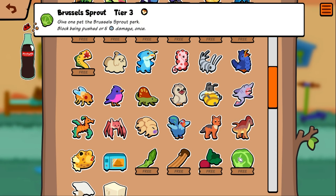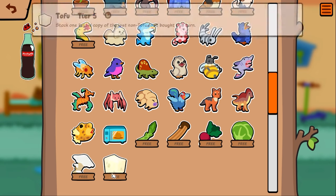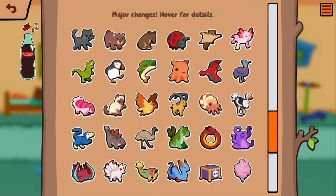Brussels sprouts — blocks being pushed or five damage once. That's a good counter to eggplant, I like that. Oyster mushroom — transform the nearest friend ahead at level one. You could just like transform your gecko into an octo or something, that's interesting. Tofu — stock one two-gold copy of the last non-tofu food bought this turn. You're paying five gold for the perk, but you're guaranteeing it's a melon — paying two extra gold to guarantee a premium perk. Not bad I suppose.